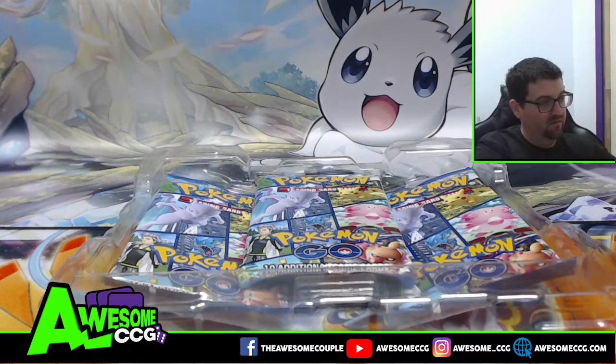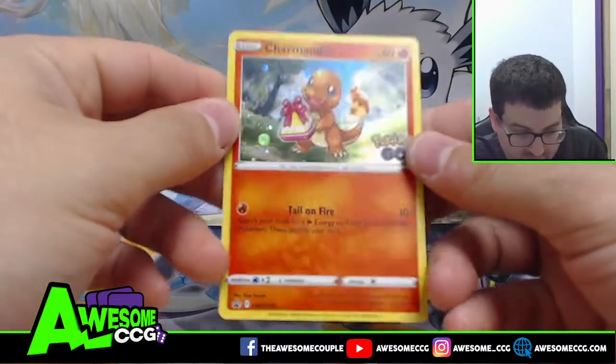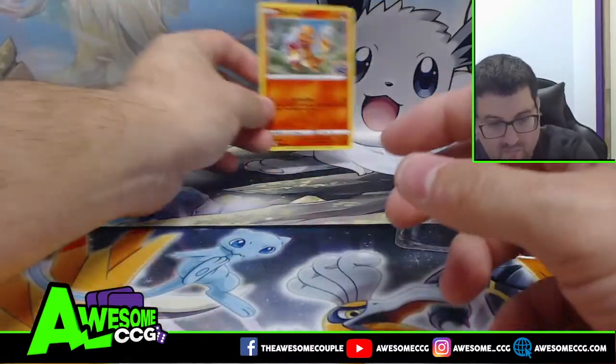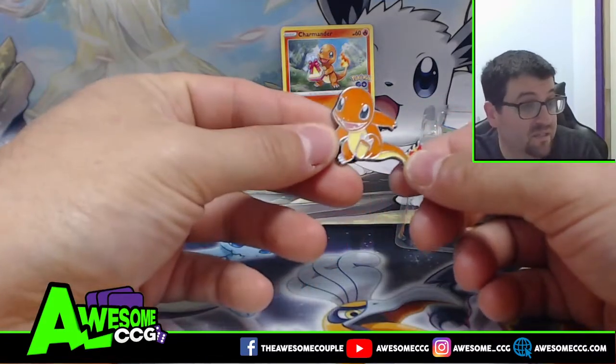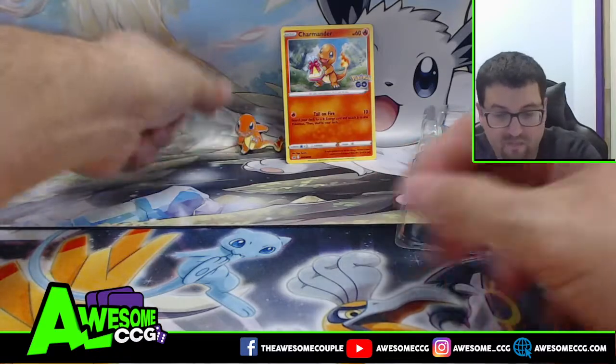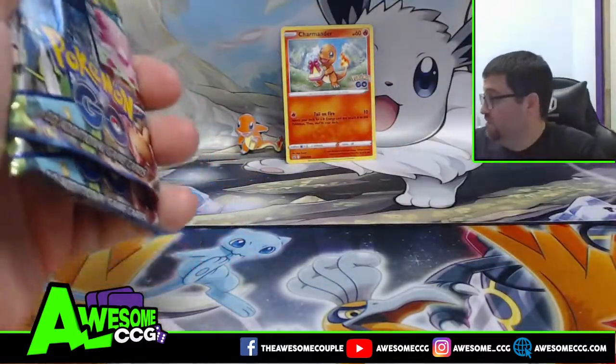So I got here the Charmander promo — we got the tail on fire. I'll put this in the back. We got our Charmander pin; he doesn't have a gift but he's adorable. Put him in the back.